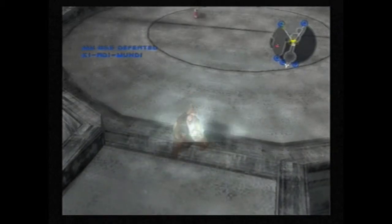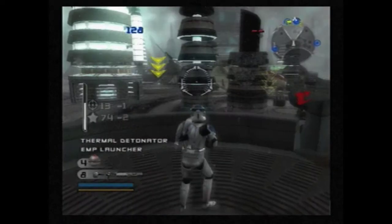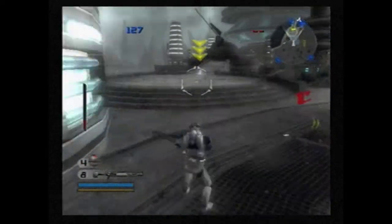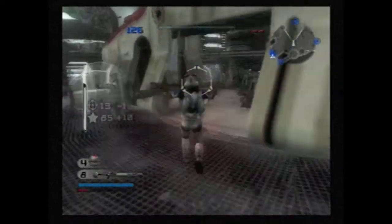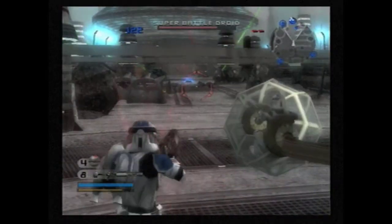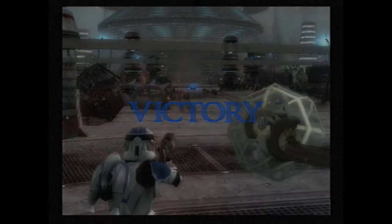The reason I went along the sides there is if you go straight down the middle where command post four is, several — I think three or four — droidekas will spawn there, and we do not want to deal with those guys, so we're going to bypass them altogether. It's scripted for them to spawn there. We don't fight droidekas for the rest of the level, and I will go over what they do in a later level. There's a clone in the gunner position there and we can't pilot this thing, which is quite a shame. But it's cool to look at — it's taunting me though. I wish we could use it. It's one of my favorite vehicles in the whole franchise.